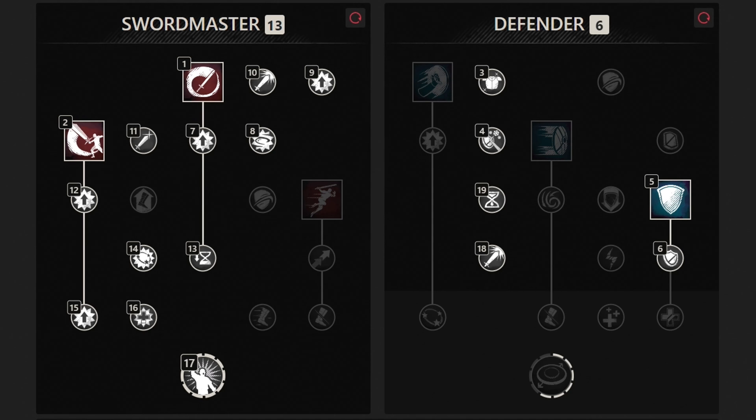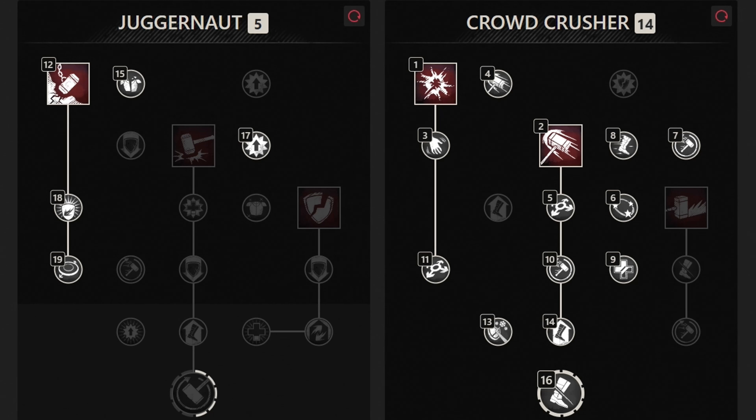For the sword and shield skill tree, this layout is more focused on holding the enemy's aggro, increasing our defense and speed, and giving us some of the best defensive tools. For the warhammer skill tree, this setup focuses on increasing our AoE damage and locking down your targets. The warhammer has the best AoE potential in the game, and as a tank this is very useful for both PvE and PvP.